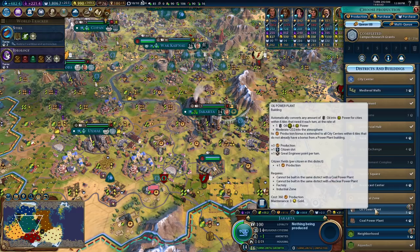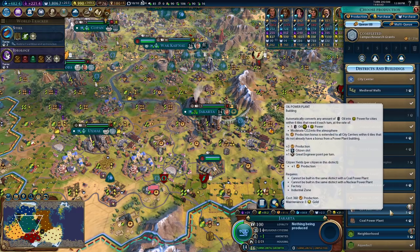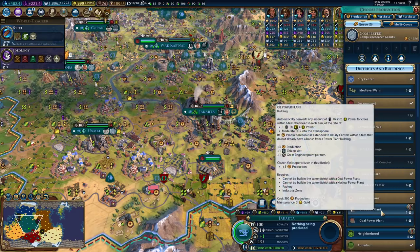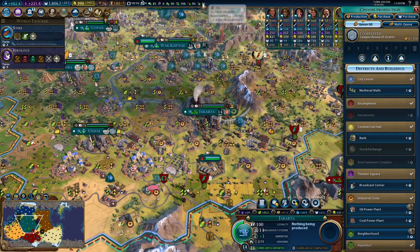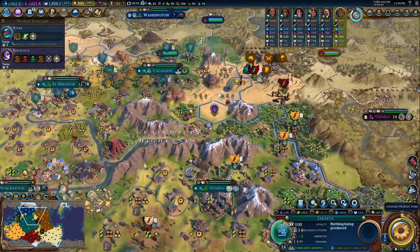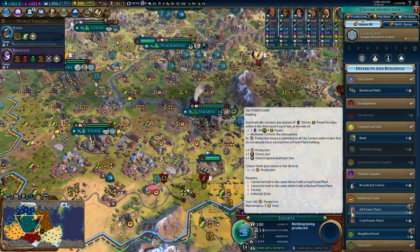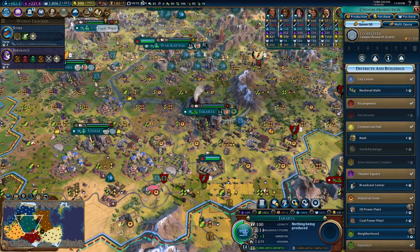Here's where we can start building our oil power plants. We do have some oil, and they give you the best production radius — one oil to four power. We have six oil per turn, so I can get six of those. We've got about five turns until we hit our cap.